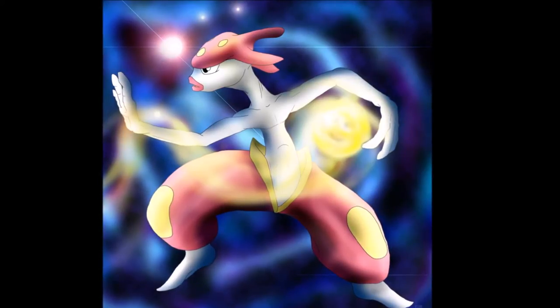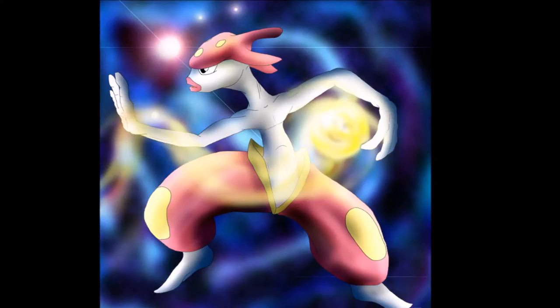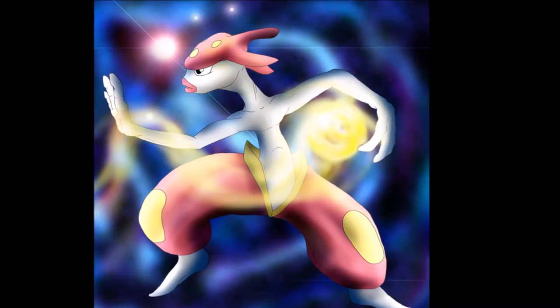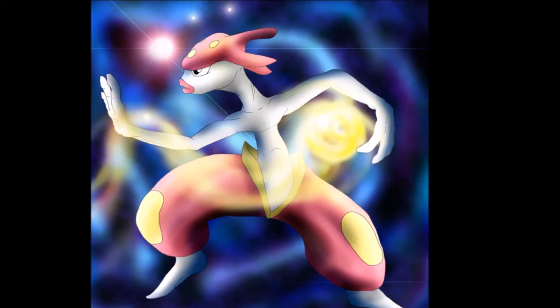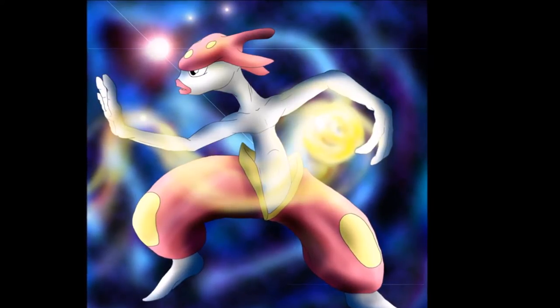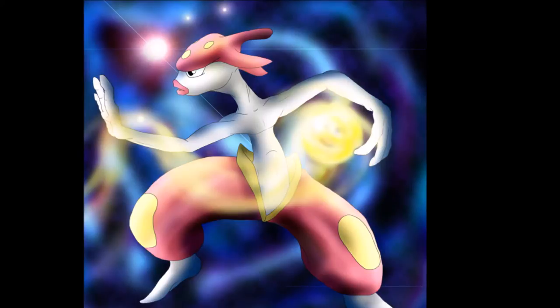Its Speed makes sure that it can't come in on anything easily, and with things like Meloetta with a Normal/Fighting typing being a much heavier hitter, I see why Medicham isn't used as often. But I think that's gonna change. With priority Bullet Punch hitting Fairy types, Drain Punch for some recovery, Psycho Cut taking on most things, and Ice Punch to handle Flying types in the tier, Medicham is very good and performing very well in its tier — it just hasn't seen as much usage.